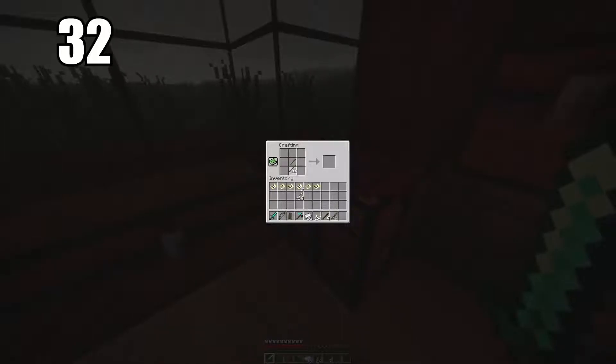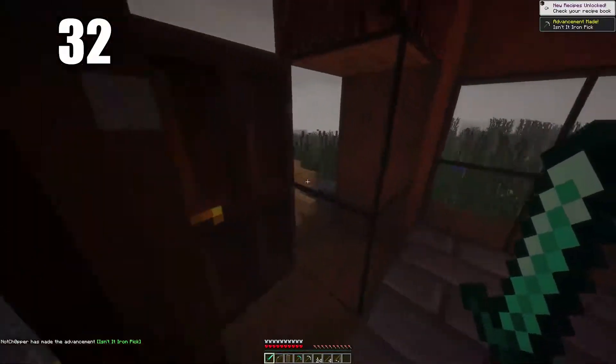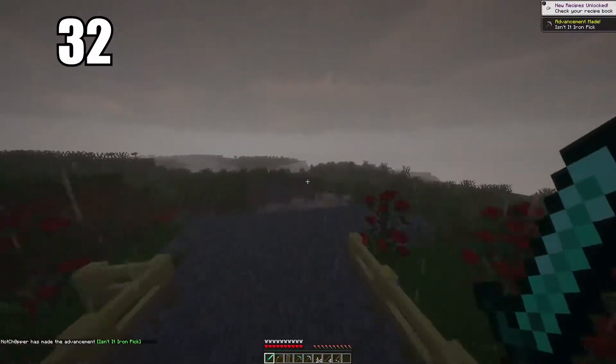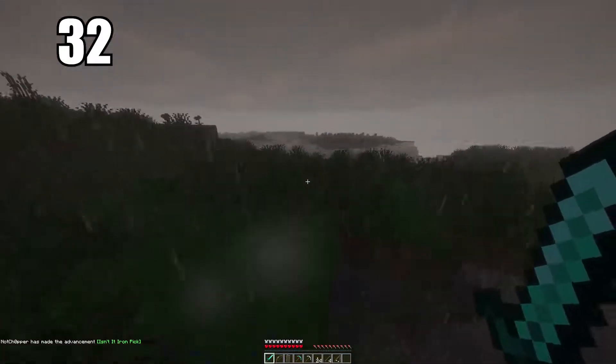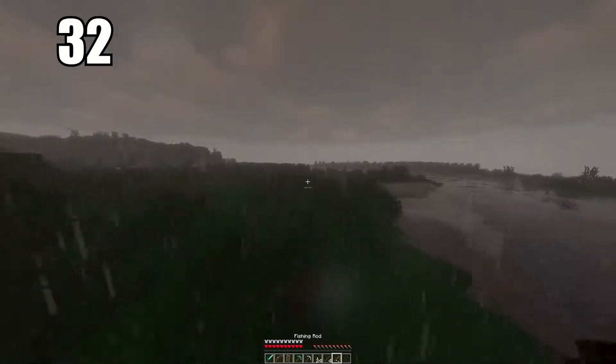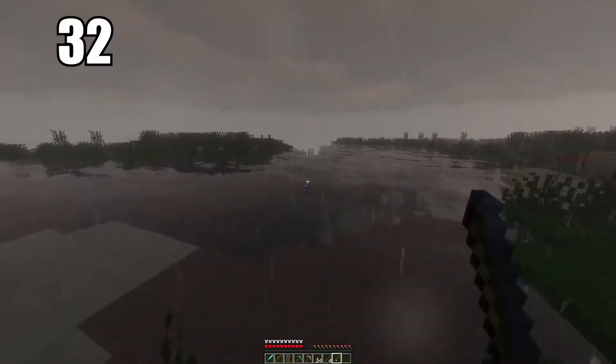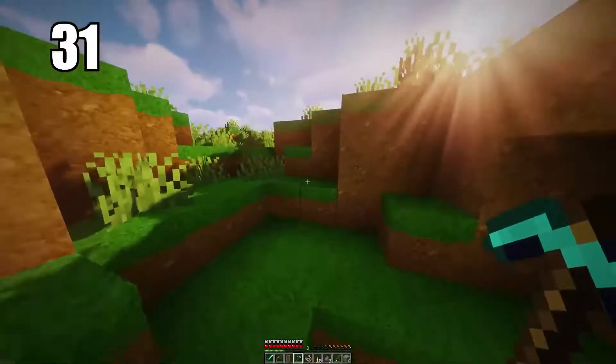Tip 32: iron is one of the most valuable things in the game even though it's easy to find. It's the best multi-purpose ore you can have. I recommend making all your everyday tools — swords, pickaxes, armor — from iron. Diamond gear should be saved for when you really need it. Stock up on lots of iron tools in circulation; if one breaks it doesn't matter since the resource is very easy to find.